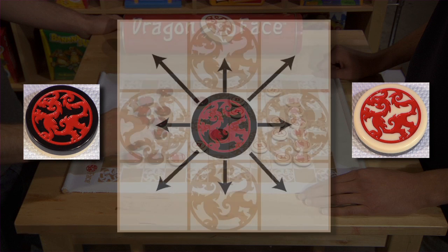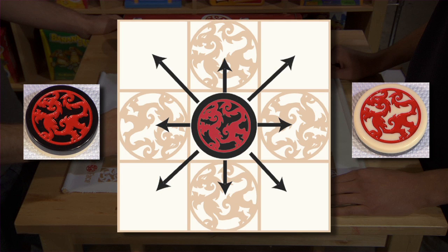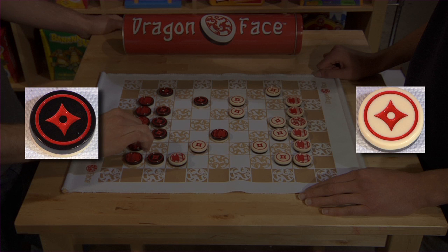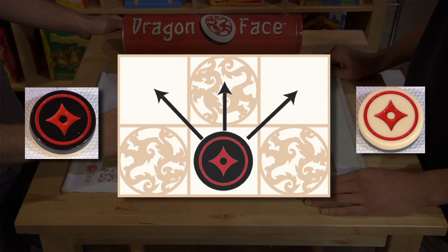The two emperors can move in any direction, one square at a time to any free square. The 12 ambassadors can move in any direction along a straight line of free squares. The 14 governors can only move forward, one square at a time to any free square. The first time a governor moves, it can move two squares rather than one.